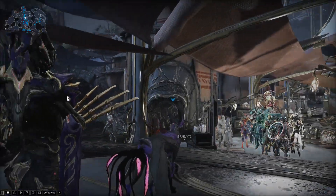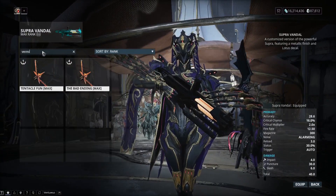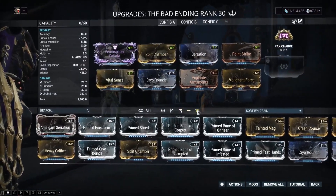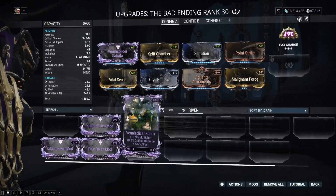I wish the minus slash was something else — maybe minus zoom — but we'll take it because multishot and critical damage are very good DPS stats, especially since we have a full crit build on the Verma Splicer. It'll have about 97% crit chance with Point Strike. If we put Arcane Avenger on there, we could potentially get orange and red crits, especially combined with Vigilante mods. The multishot will also proc more status than normal — that's how beam weapons work now.